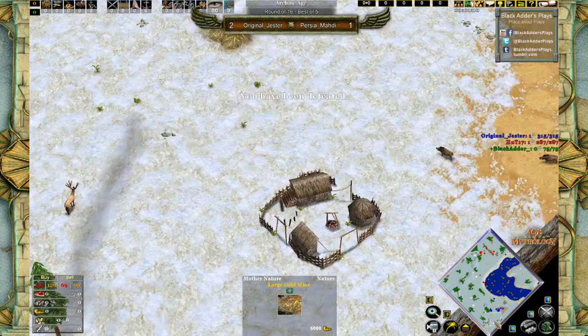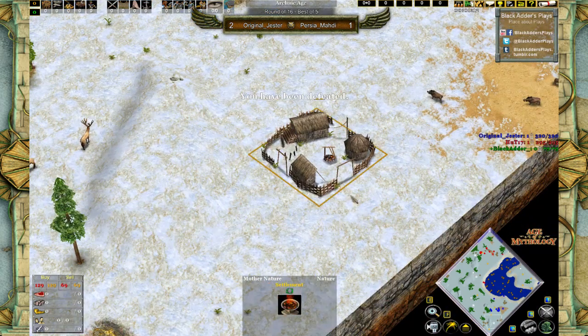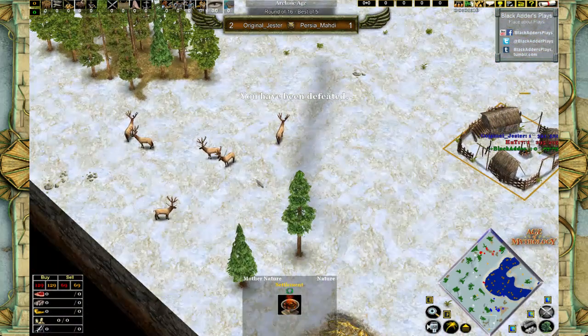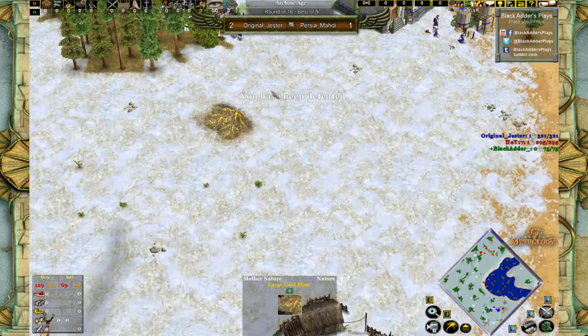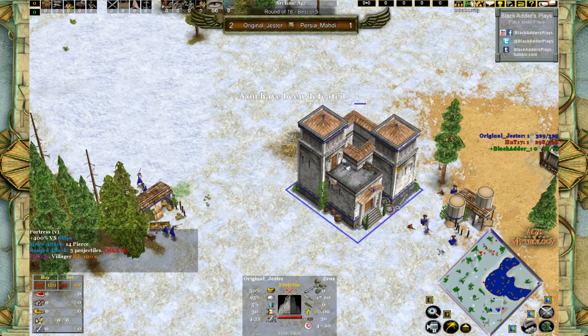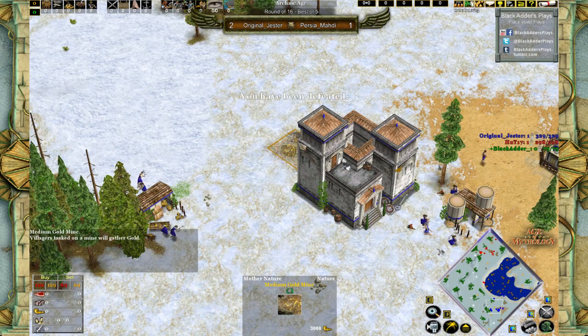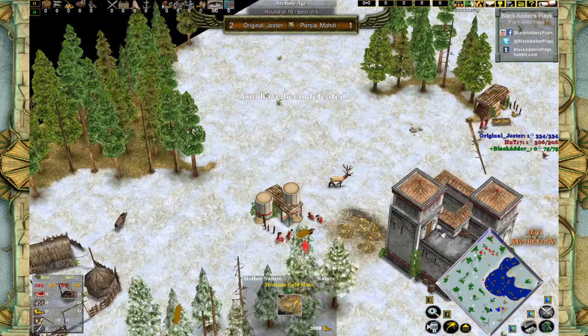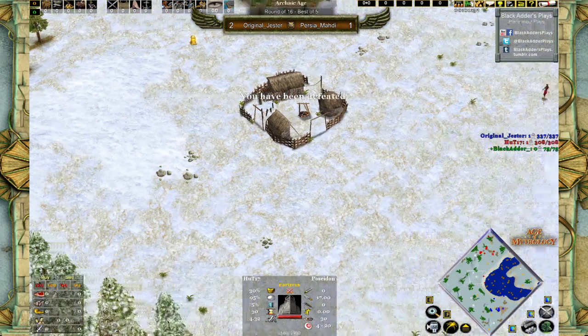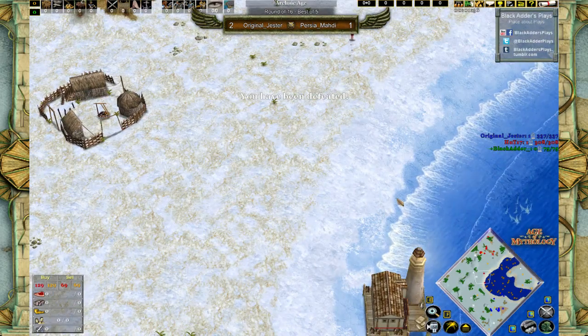This is a really funny spawn, has to be said. Anyway, these are apparently not going to be in the water range. There is extra hunt — times two — and some gold behind the base, also times two for Original Jester. Those are behind the fortress as well. It seems like it might be spawning next to gold mines in all cases — I don't think it's just luck. The fortress seems far away from the water range.